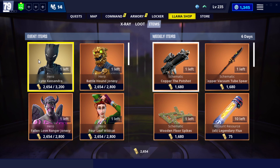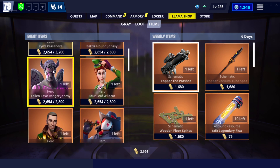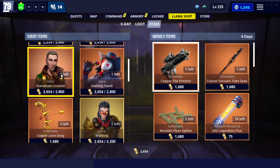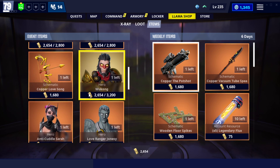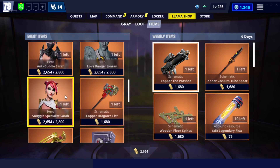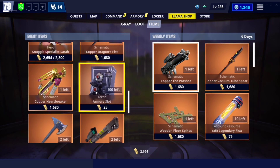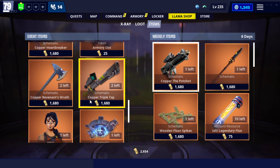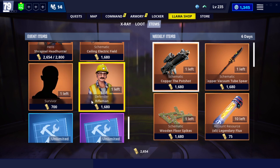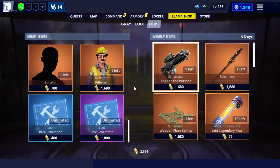We're going to start from this side. We've got Lynx Cassandra, Battlehound Jonesy, Fallen Love Ranger Jonesy, Four Leaf Wildcat, Stare Down Southie, Dashing Hawk, Copper Love Song, Wukong, Anti-Cuddle Sarah, Love Ranger Jonesy, Snuggle Specialist Sarah, the Copper Dragon's Fist, the Copper Heartbreaker, Armory Slots, the Revenant's Wrath, the Triple Tap, Shredmill Headhunter, the Sealing Electric Field, Legendary Survivors, Legendary Rifleman Defenders, Rare Schematics, and Epic Schematics.